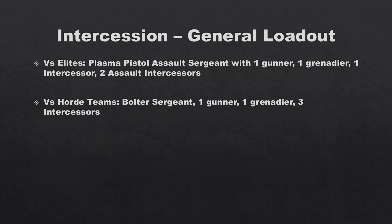For their general loadout versus elites: usually the Plasma Pistol Assault Sergeant, a Gunner with a bolt rifle for Lethal 5-plus and Piercing on the second shot, a Grenadier for three grenades, one Intercessor with lethal/plus-one damage, and two Assault Intercessors — or with the gun sergeant they may swap to three Assault Intercessors. You've got plasma, a crack grenade, another four/five Lethal 5-up shot, and lots of melee threat.